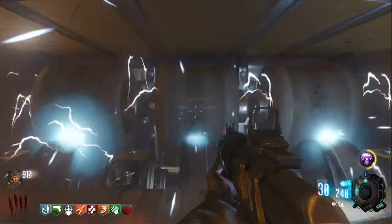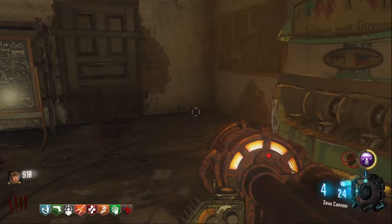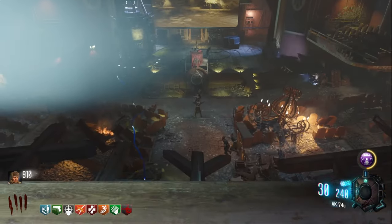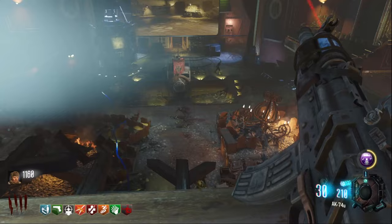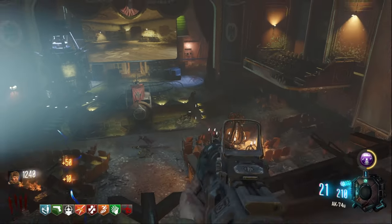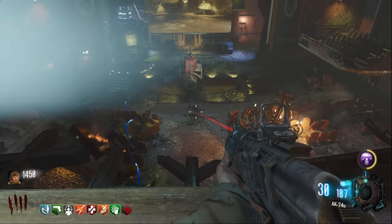Packing the gun that can carry you to around 200 is even better. If I can do this, you can do this — but I might have stolen somebody's luck. Don't be discouraged if you aren't able to get this far. If you need to find the Zeus Cannon and you're on around round 15, just keep looking — you will find it. It's only a matter of time.